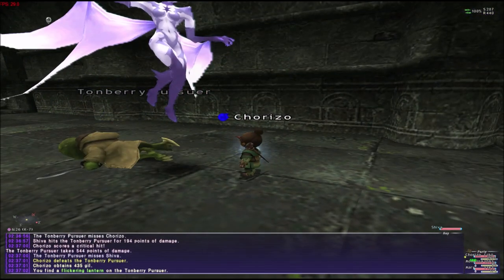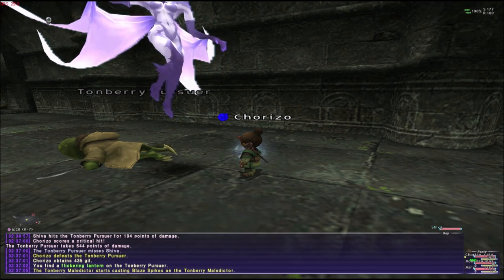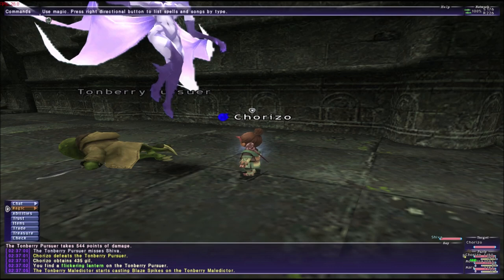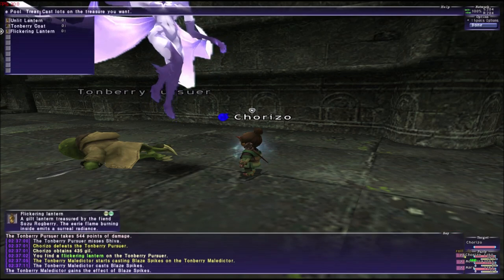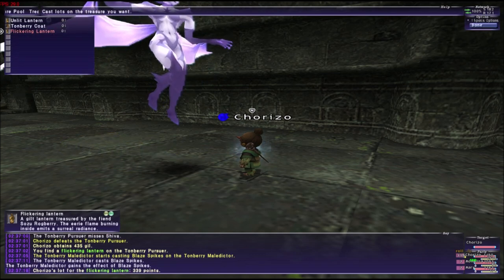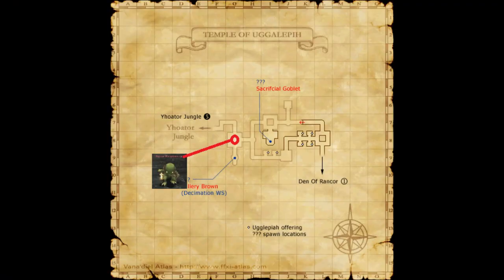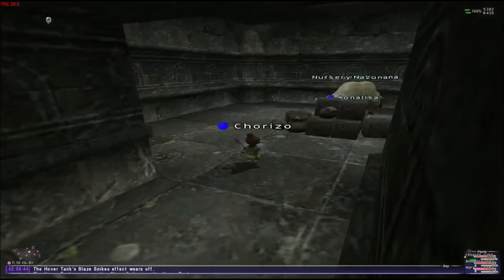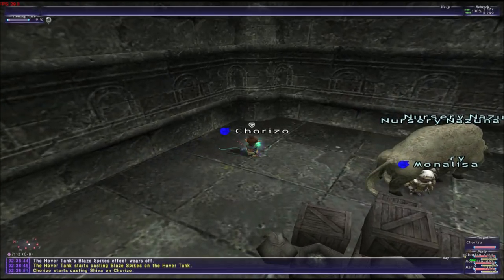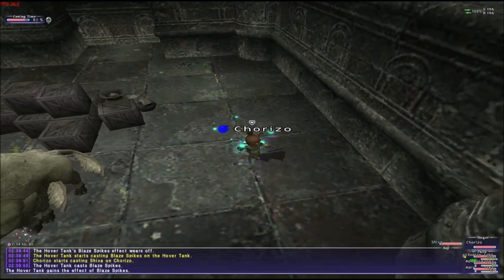We found the Flickering Lantern, so we're going to head to the next part now. You need the Flickering Lantern. Now that you have it, come to this location. You're going to have a marker to kill SuSu — there will be a door, open it up, and we're going to prepare ourselves to kill it inside the little house.